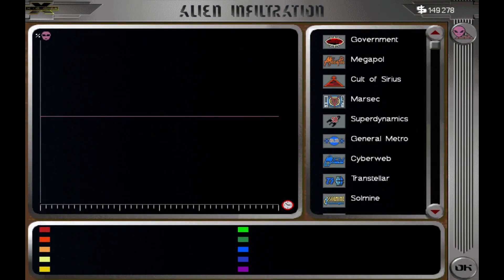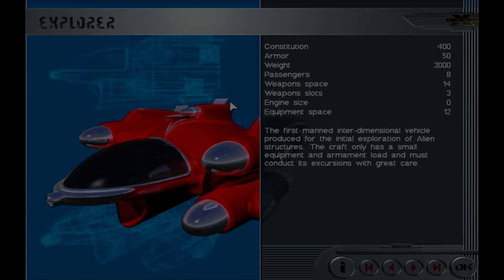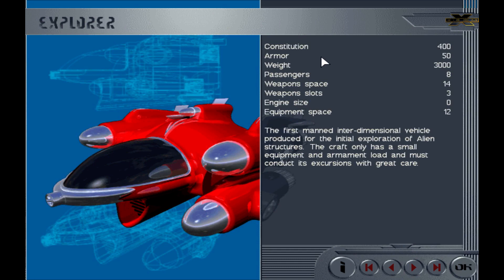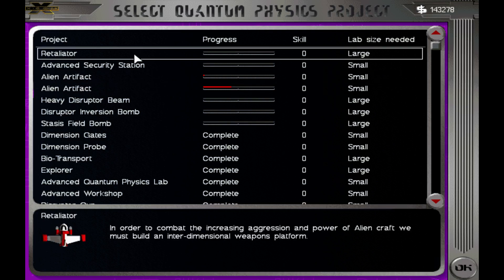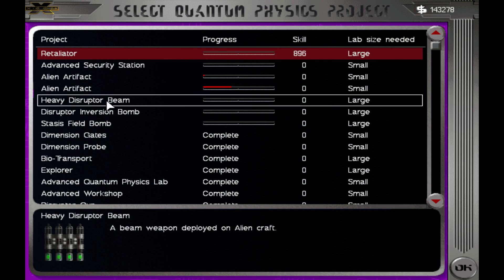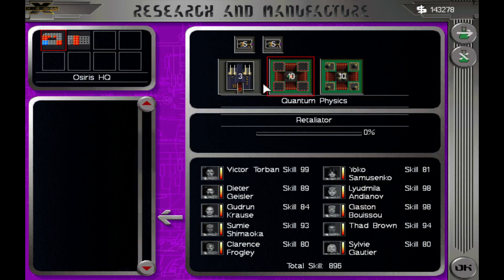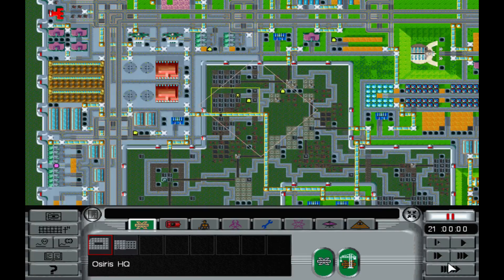I haven't checked graphs in a long time — things are fine. The Explorer is done. First manned interdimensional vehicle produced for initial exploration of any structures. The craft only has a small equipment and armament load and must conduct its excursions with great care. Eight passengers, 14 weapon space, three weapon slots. The Retaliator — in order to combat the increasing aggression and power of alien craft, we must build an interdimensional weapons platform. I want that — it looks cool. So Retaliator, we will build it. I'm building this biotransport — should I even be making it? We'll stick with it.